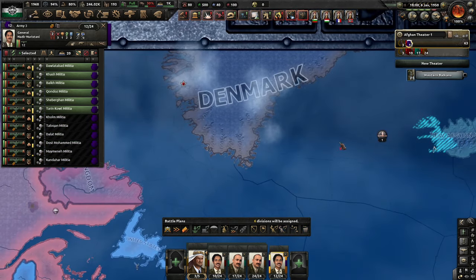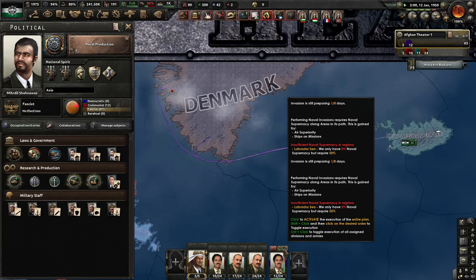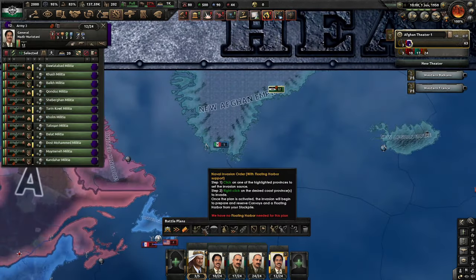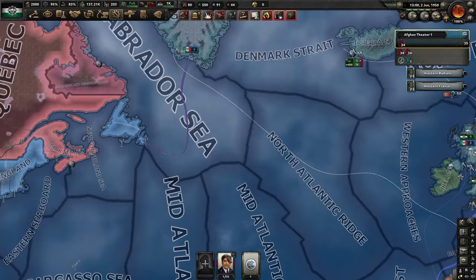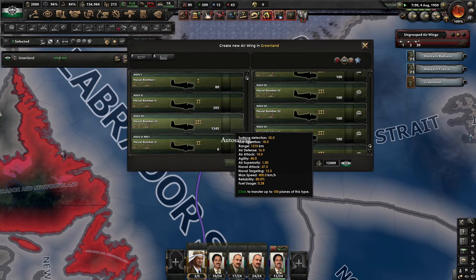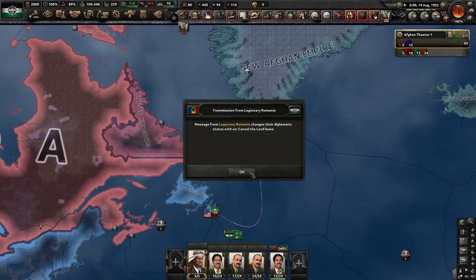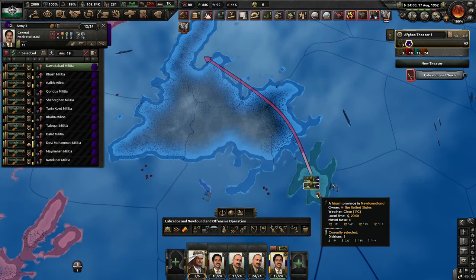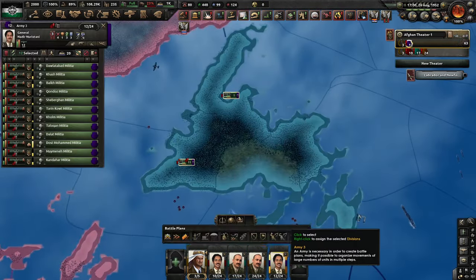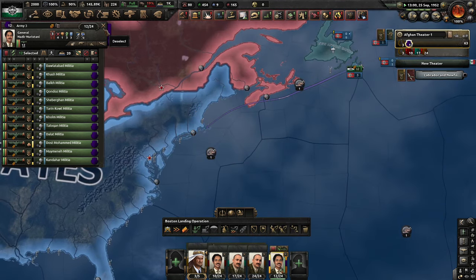We're gonna land on both tiles right here — the victory points and the port. We're actually researching trains right now — don't ask why, because we never end up producing them. We have 201 factories, the year is 1950, so we've been going on for a long time. Now we're going to attempt to land in Newfoundland. Our naval bombers for some reason do not deploy when I put them in that sea zone — which is why I just skipped ahead. As you can see the date jumped in the top right — we jumped two years. It took us two years to get that naval landing off. And now we're gonna naval invade Boston — don't ask why Boston, just coincidental.